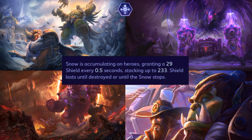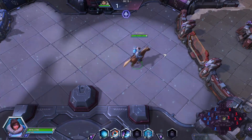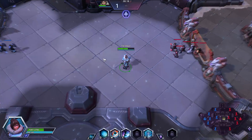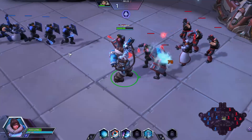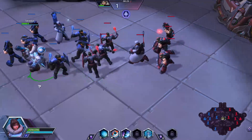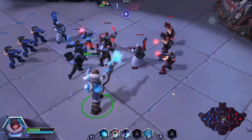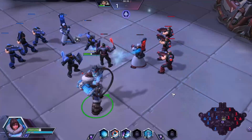Snow is accumulating on heroes, granting a shield every 0.5 seconds, stacking to a maximum. Shields last until destroyed or until the snow stops. The interesting thing about this anomaly is that it's based on level — the team with the higher level will have a better shield. Just like Muradin's healing, you have to be out of combat for about 4 seconds before this shield starts to accumulate again. Both the amount of shield per second and the maximum of the shield increase with level. To give you an idea, around level 13, this is 47 shield per second, maximum at 373.